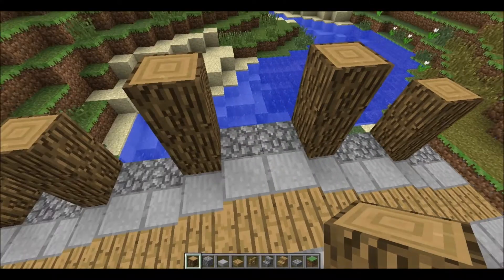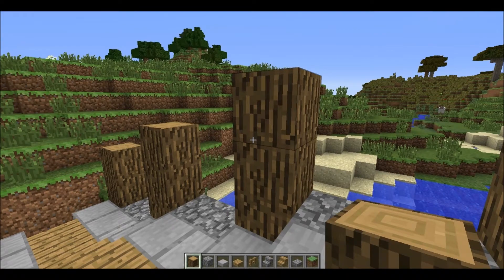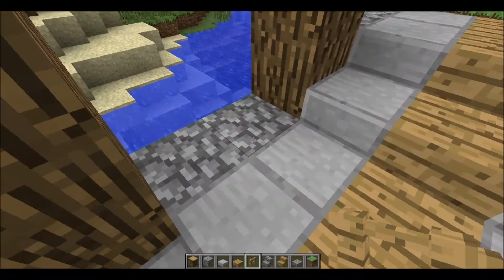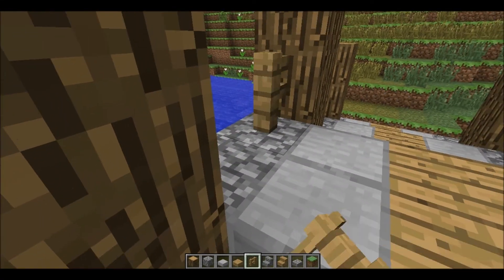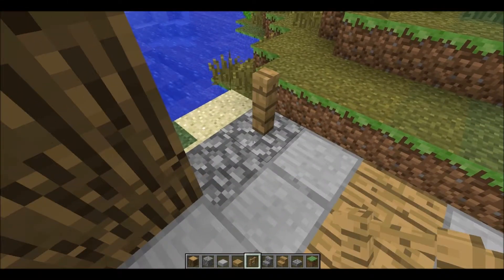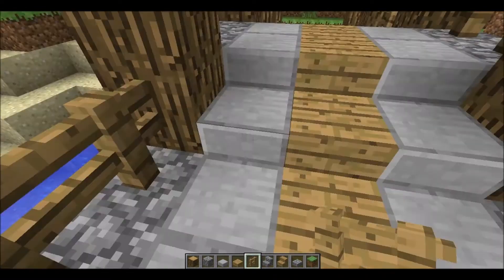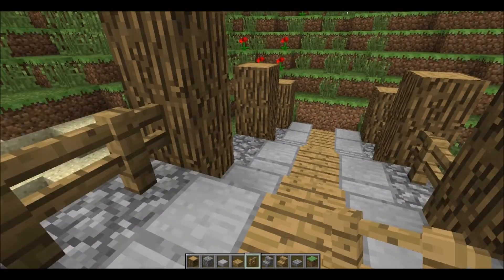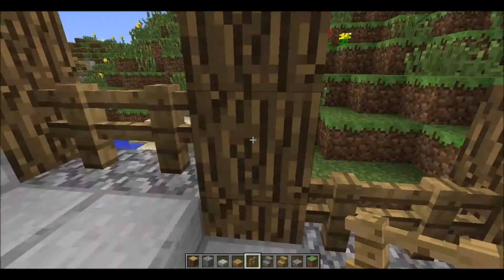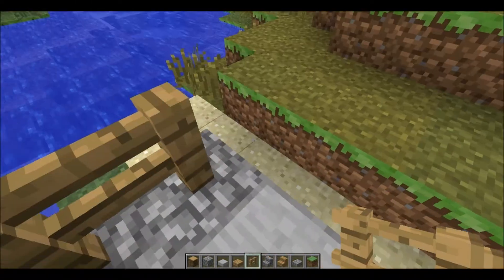Yeah, I guess make them even. Well, it's not even — yeah that's how we're gonna make it. Then on the sides we're just gonna put fences to make it look nicer. And then put them here on the other side. Is it high enough? Pretty much.